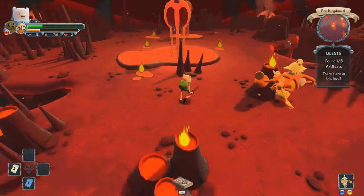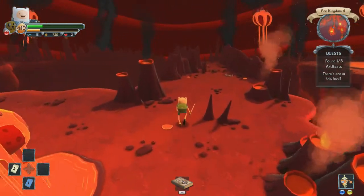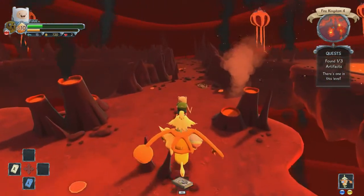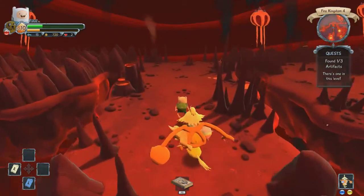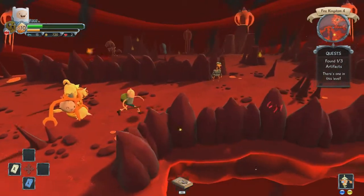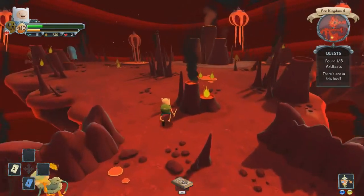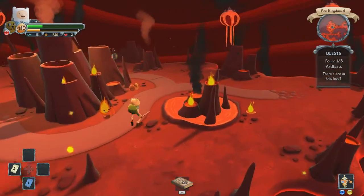I have never seen this before — is this in the series? Does Jake combine with his puppies and turn into like a big killing machine? It looks like Jake is both the weapons and he's kind of holding them together. The one at the bottom isn't doing too much. TV's the fat one — he's my favorite one of Jake's kids. TV's the best.